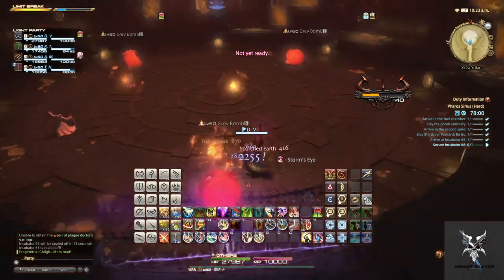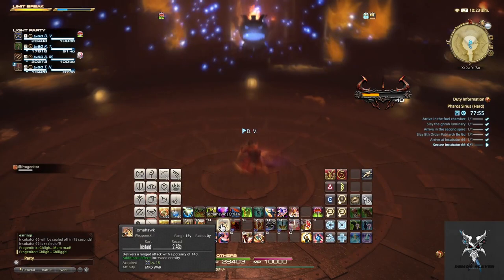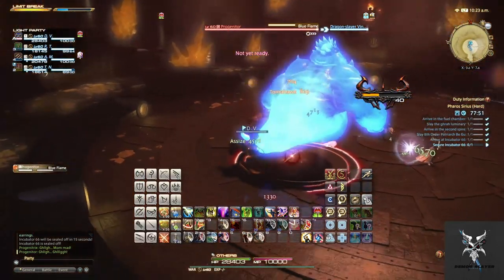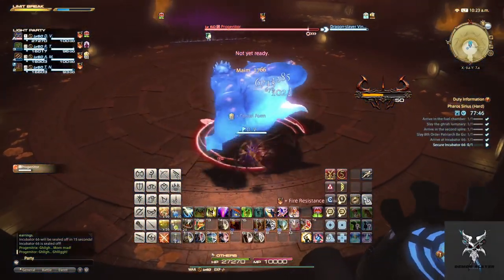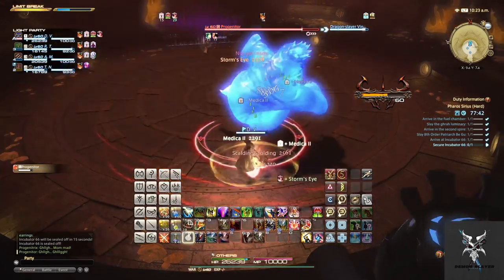After this, Progenetrix will turn into Progenetor. It has the blue Flame ability, which is party-wide damage and applies a Flame Resistance debuff to the party. This is a DPS check to make sure you kill the boss before you get too many stacks, causing a party wipe.